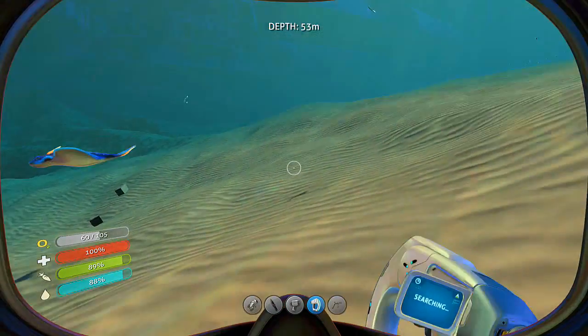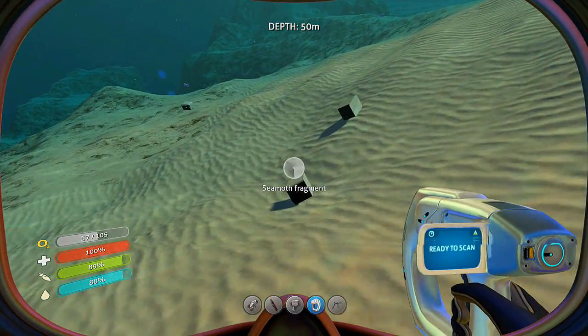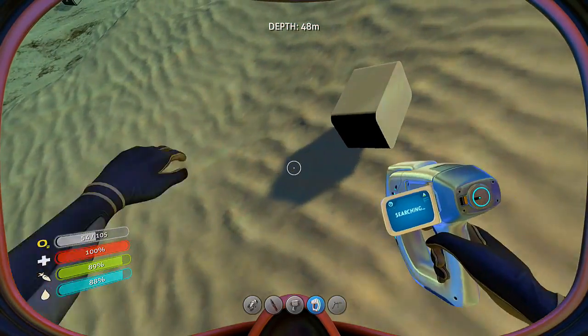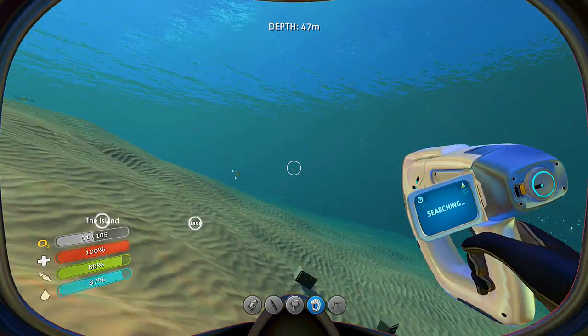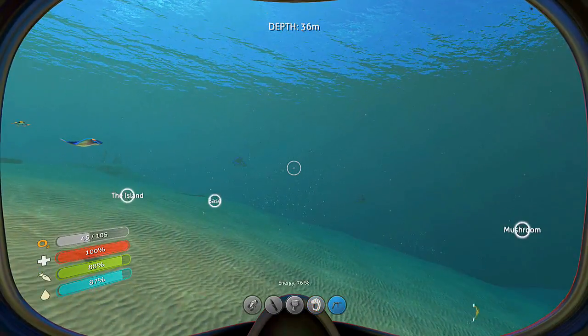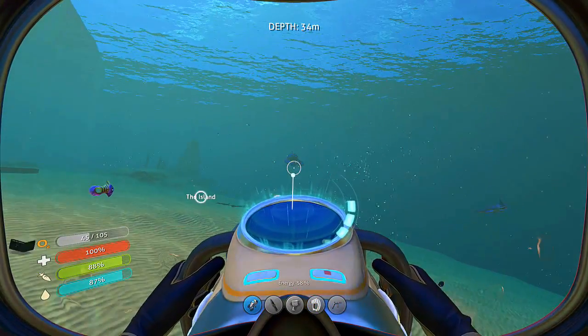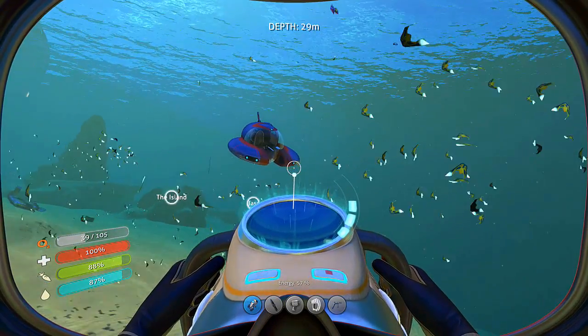There's nothing inside that one either. We're still pretty good on oxygen. Let's see what all this is — looks like all of them are Seamoth parts. Let's take our Sea Glide back out and get back in our ship and see if we can actually get into this thing.